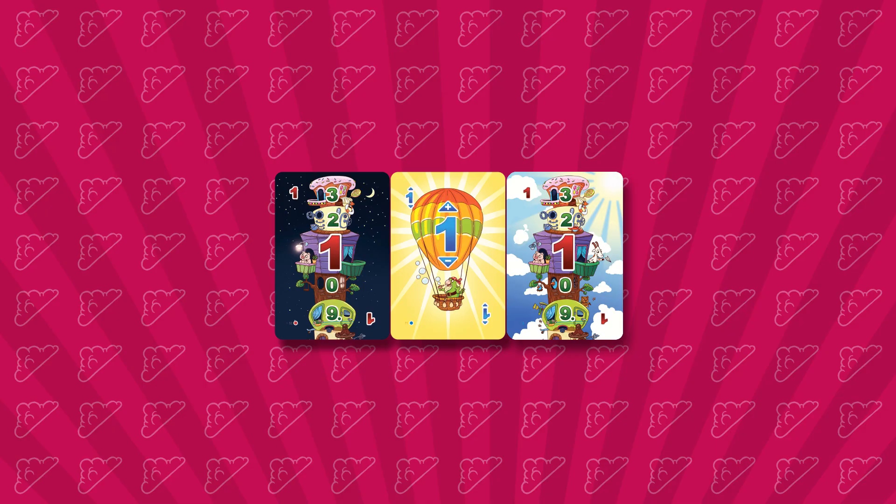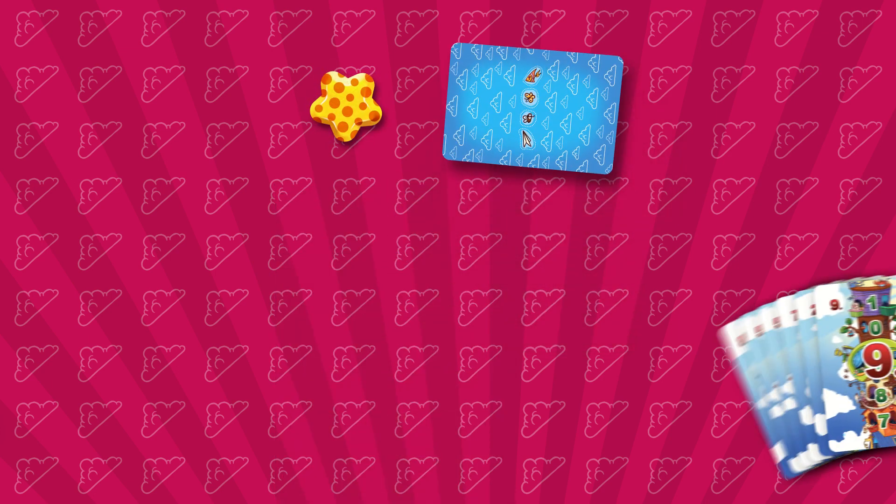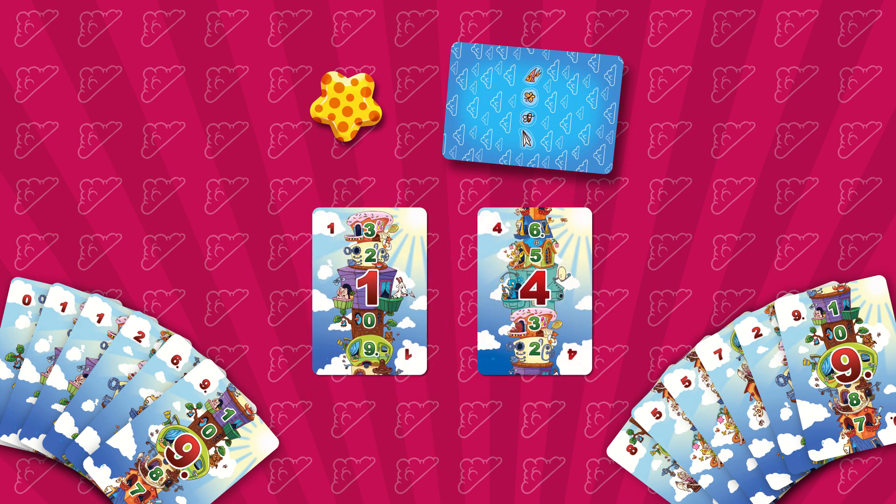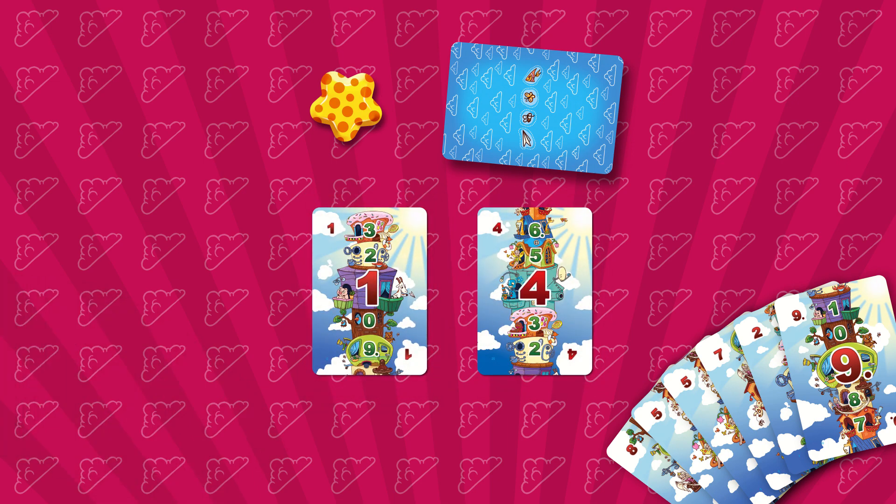The simplest rules, for the youngest players, teach them the sequences of numbers going forwards and backwards, which is the basis for all further arithmetic skills. For this version, only day cards are used and the knight balloon cards are removed. Players are dealt 6 cards and 2 cards are randomly placed in the center. Players take turns clockwise, youngest player starts, and during your turn you can place a suitable card on top of the card in the middle.